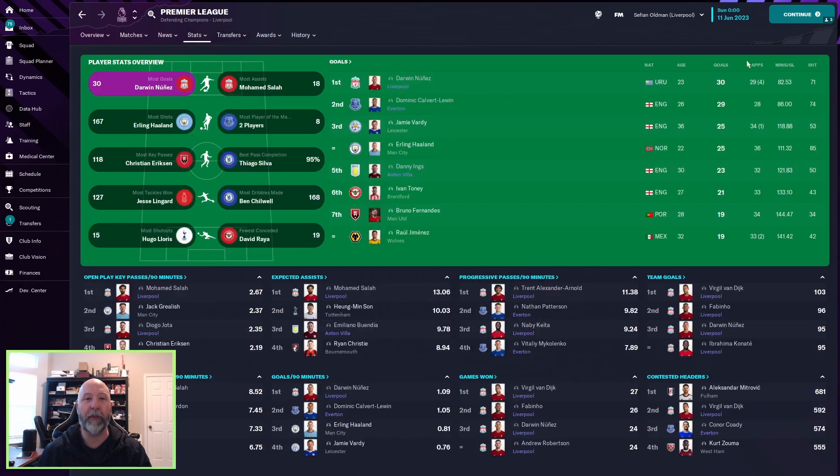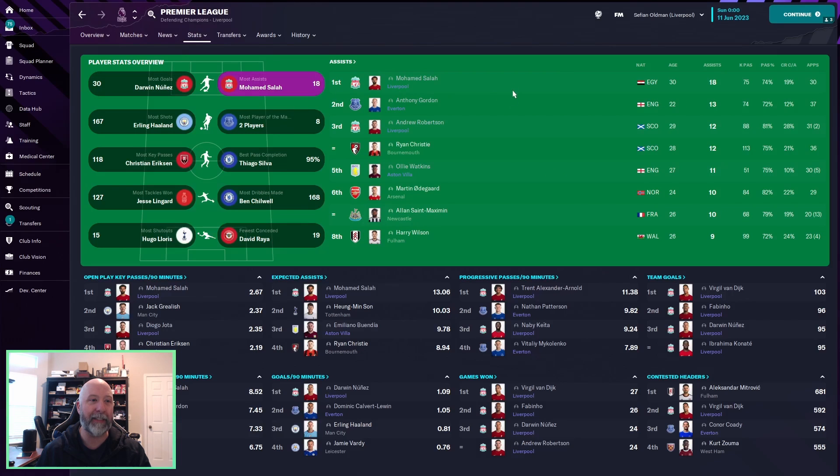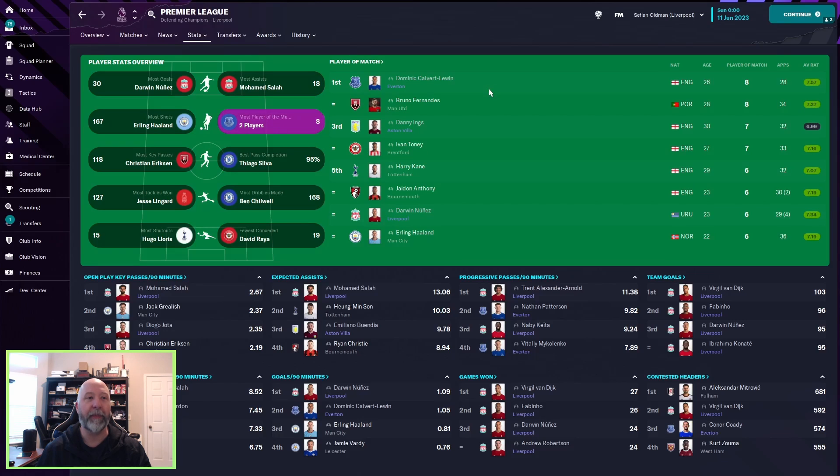Looking at the players: Darwin Nunez with 30 goals in the league, Calvert-Lewin with 29 — that is close. Danny Ings with 23, his highest total since we started this new three-team setup. Most assists: Mohamed Salah with 18, Gordon of Everton with 13, Robertson with 12, and Ollie Watkins at Aston Villa with 11.